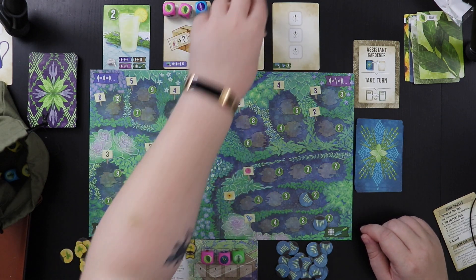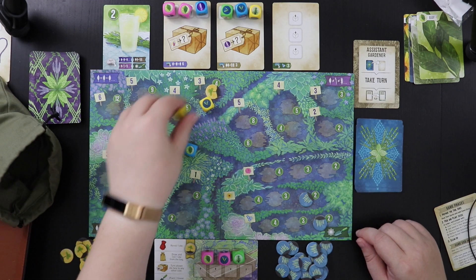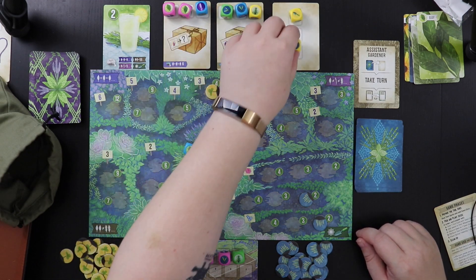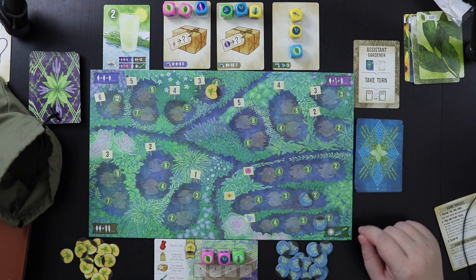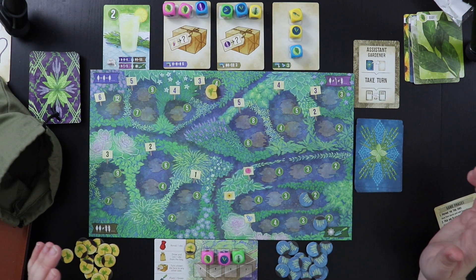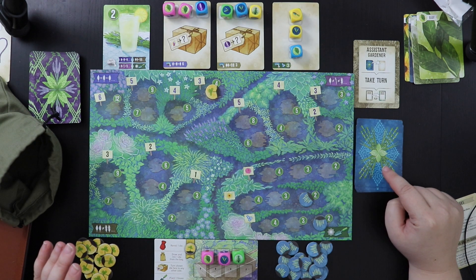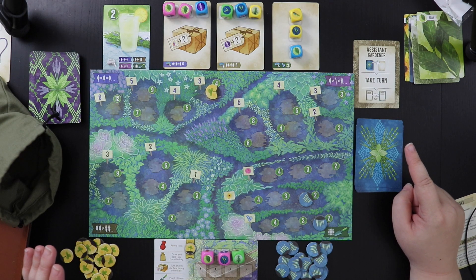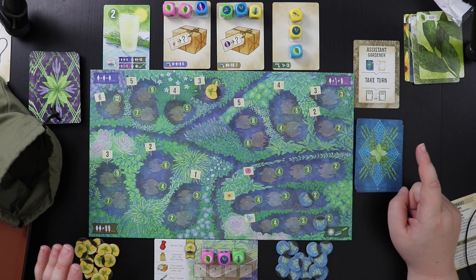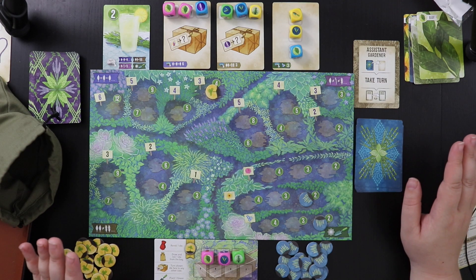We also have a trowel in case I want a flower, but I don't have any flowers right now, and then a tarragon and a bay leaf. What happens in the assistant gardener turn is that the AI is actually going to get to draft a card first, but they only plant one sprout this turn. It gives me a chance to kind of catch up if I'm behind without them going too far ahead.